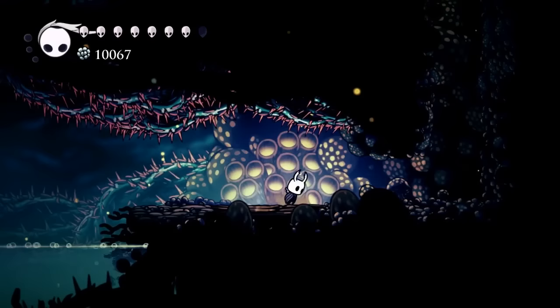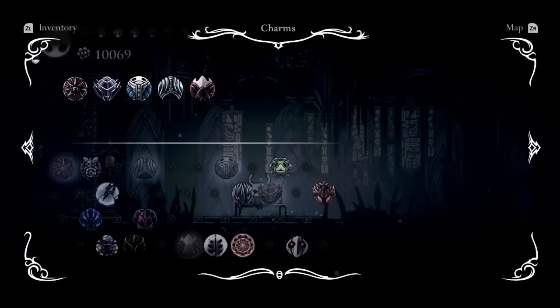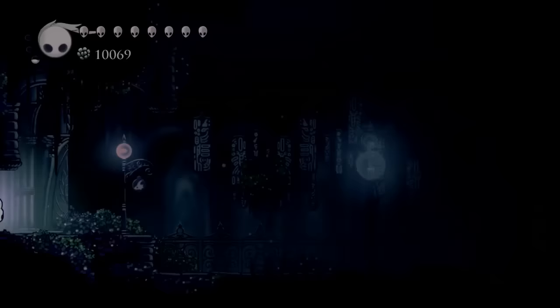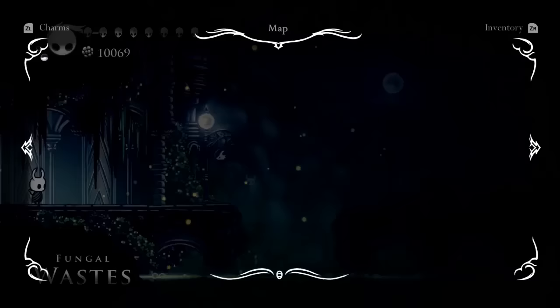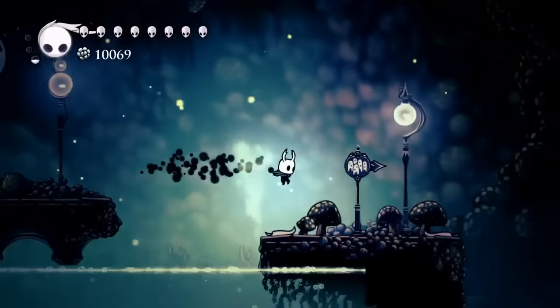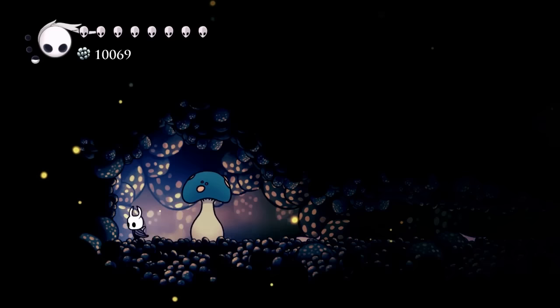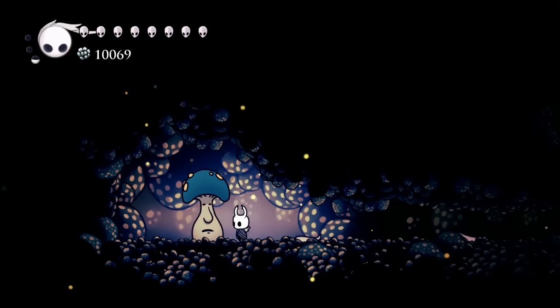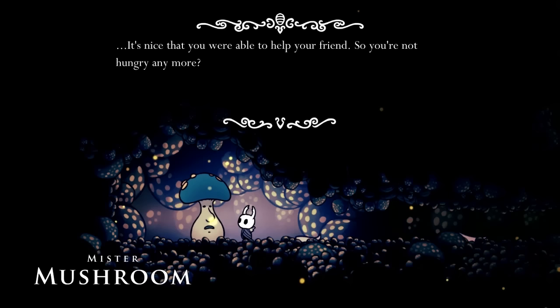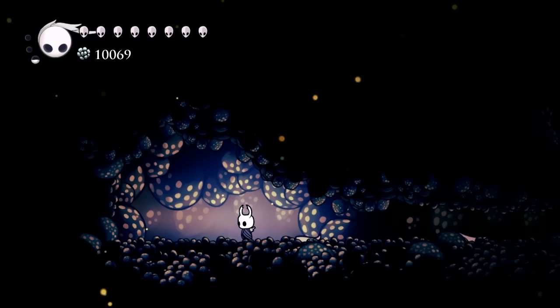Next, we're going to go ahead and find Mr. Mushroom for the first time. If you don't already have the Spore Shroom equipped, head back over to the Queen Station. From Queen Station, equip the Spore Shroom charm and now we're going to make our way to the right. The first Mr. Mushroom location is actually in the Fungal Waste and super close by. This is the same location that we'd normally find Cornifer, and here's Mr. Mushroom — give him a little smack and then you can talk to him. It seems like Mr. Mushroom is talking to somebody else, but it's really hard to tell who exactly it is. Once you're done talking to Mr. Mushroom, he will disappear and he's going to head off to the second location.